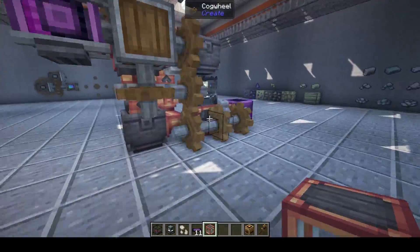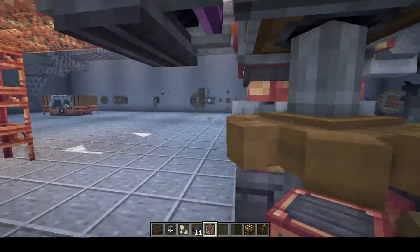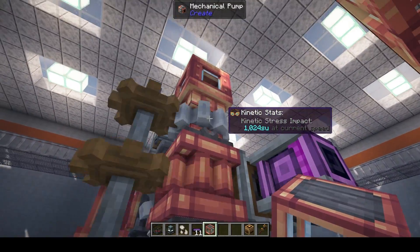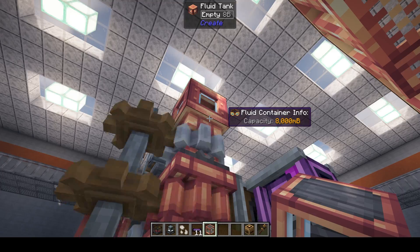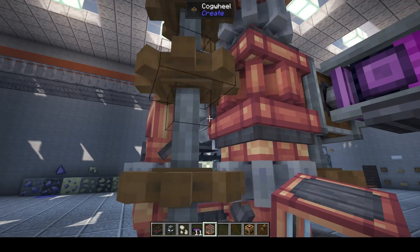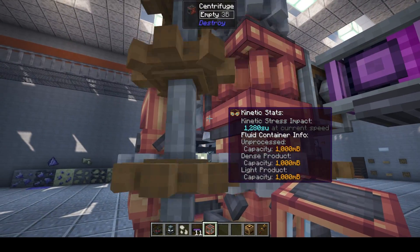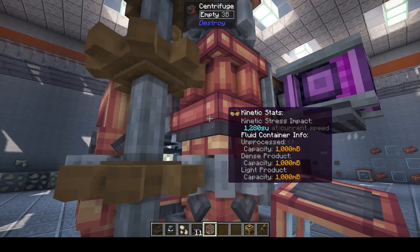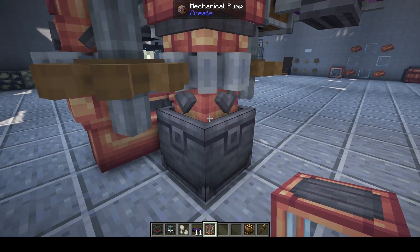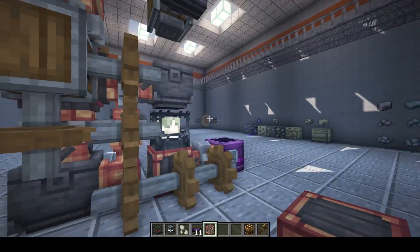We're going to skip over the vat for a second and come look at the centrifuge. Here's our centrifuge — you can see power goes in from the side, input comes from the top, and then the least dense of the components go out the side while the most dense come out the bottom. That's how it separates them out.